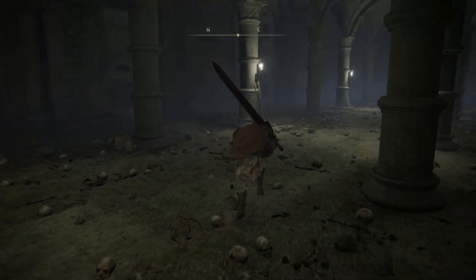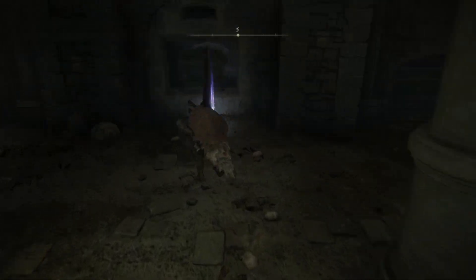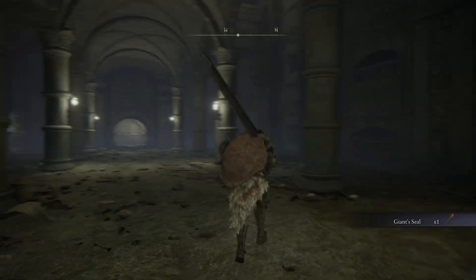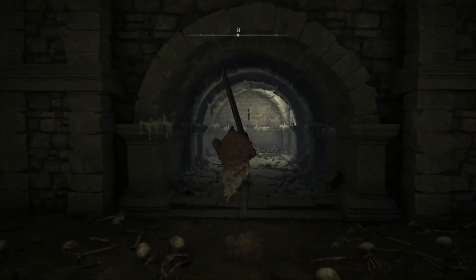In here, we'll have one of the enemies with fire coming out of his head just at the end. You'll want to take care of him and then come on over to the side here for the Giant's Seal. Hope that shows you guys where the Giant's Seal is — I hope it's helpful for you all, and I'll see you all in the next video.